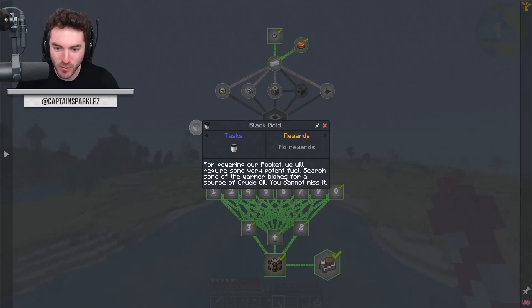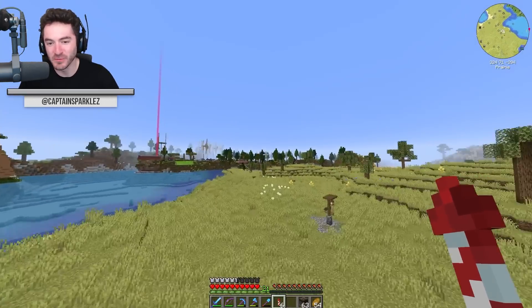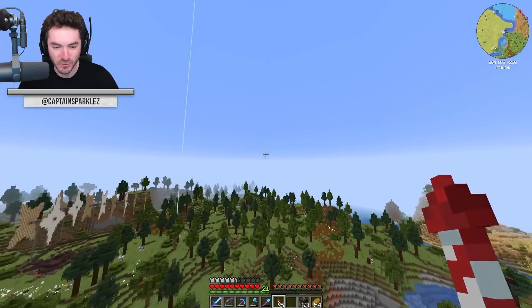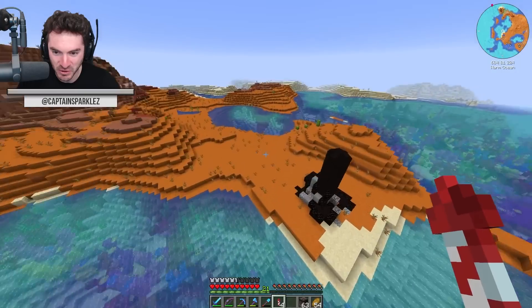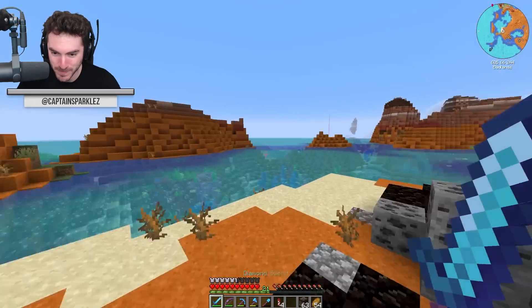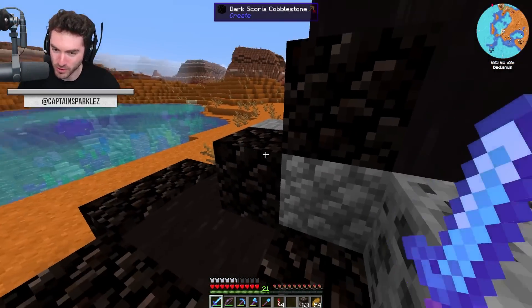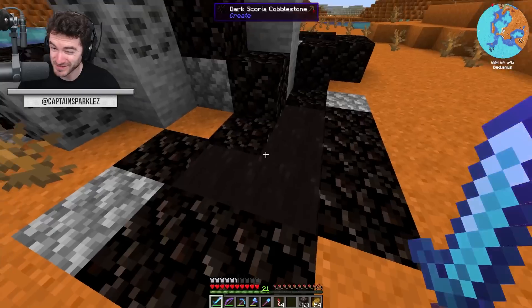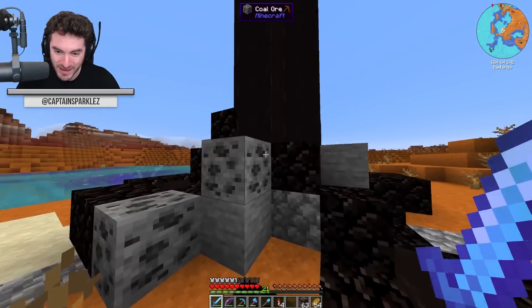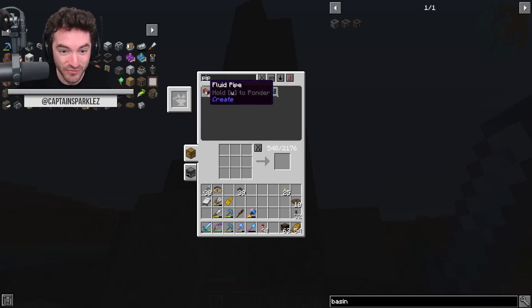I just re-read it and it said warmer biomes — epiphany! It was in the desert where I saw the oil before, 100%. It was over in this direction. Behold, black gold. You're gonna get us to the moon, buddy, whether you like it or not. Although, how does this work? Is it an infinite source if I pump out into an ender tank, or do I have to hit it at a specific location? Well, I guess we're gonna find out.